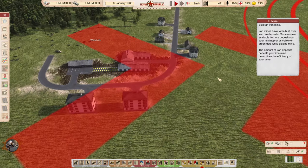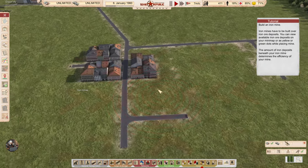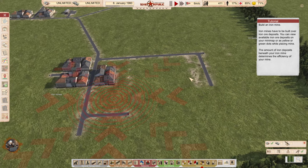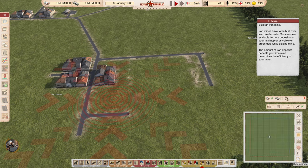Build an iron mine. That's one thing Transport Fever definitely needed. Iron mines have to be built over iron ore deposits. You can view available deposits on your minimap or as yellow or green dots while placing the mine. The amount of iron deposits beneath your mine determines its efficiency.